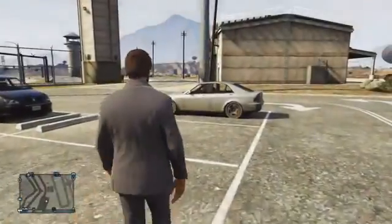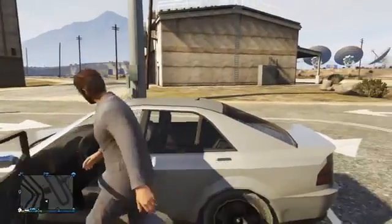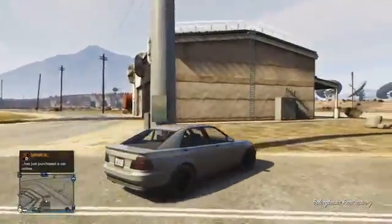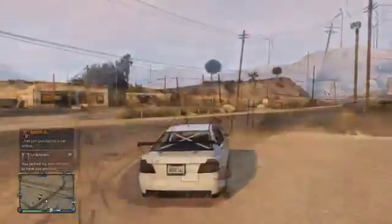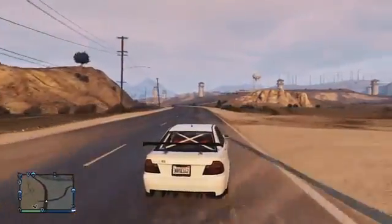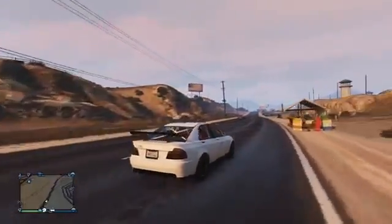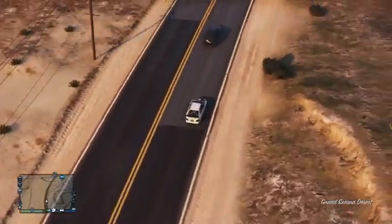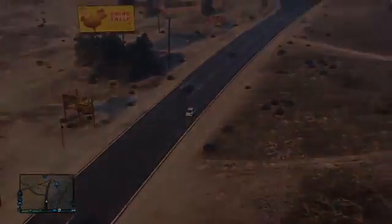In 2nd place is the Sultan RS, a very popular vehicle in the GTA 5 community. At first it doesn't look very special, but once taken to Los Santos Customs it is fully customisable and can look much better. There are loads of different locations to find it including the airport, Sandy Shores, and the prison car park — which is personally the easiest. Once fully customised it is a very expensive vehicle, making it very useful if you ever wanted to do an unlimited money glitch.